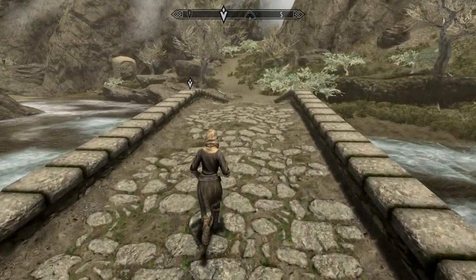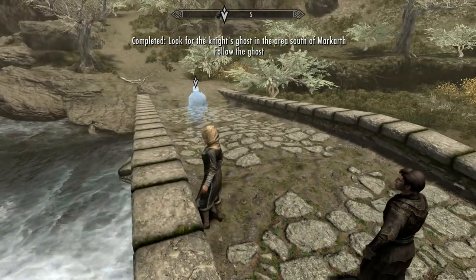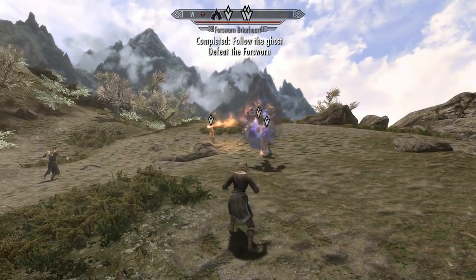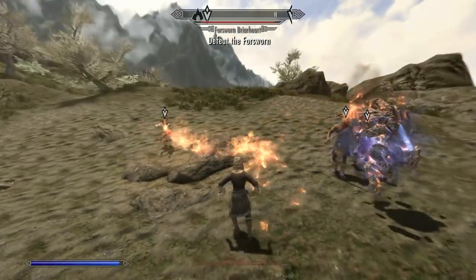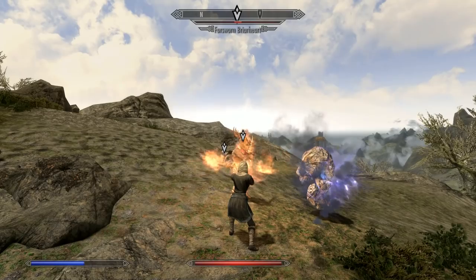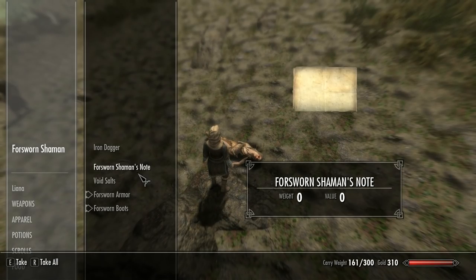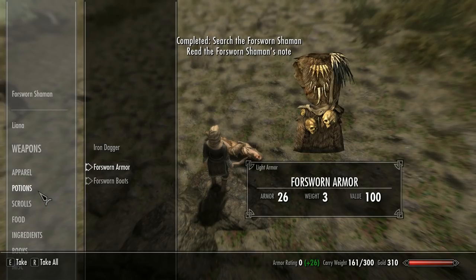You may also encounter some bandits. Since I'm a low level, I've got a follower — I'm using my Curio. All you do now is follow the ghost, who will lead you along a path where you're going to meet some more Forsworn. Just take them out. I'm literally level one here. After you've done that, search the corpses and you're going to find a note that will start the next part of your quest.